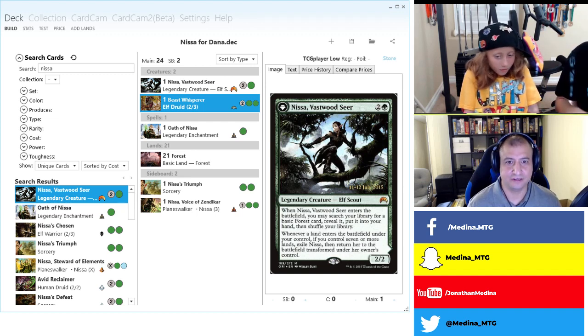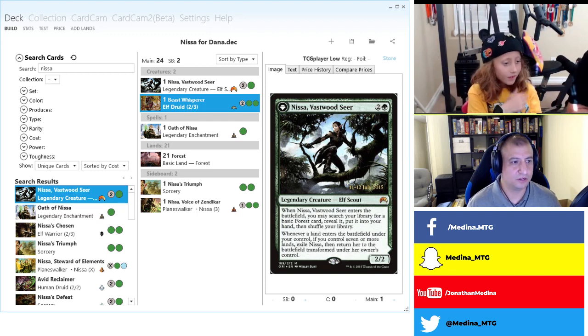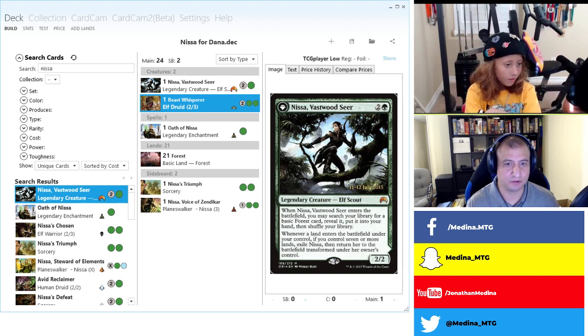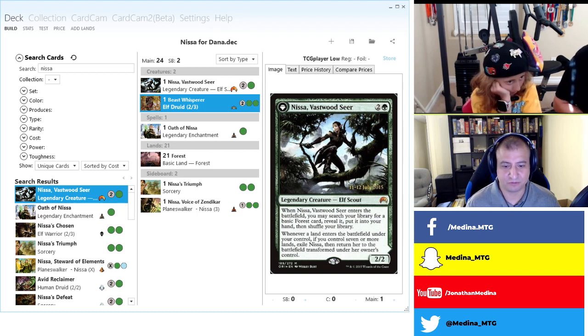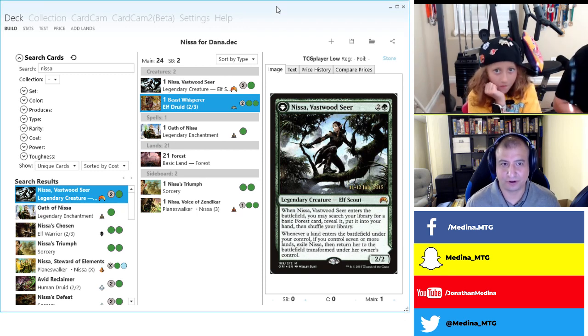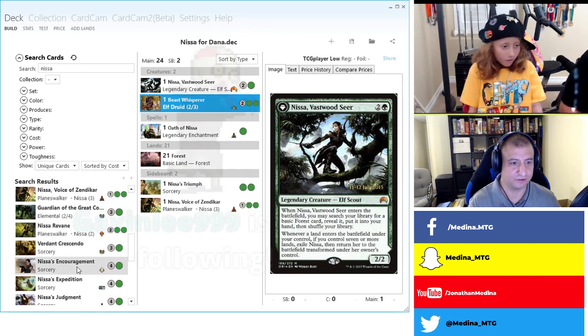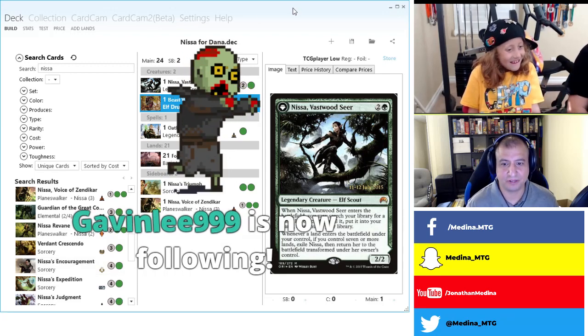We'll just do it through the stream because if we share it through Zoom we might have a problem. When we're looking at this, this will be your deck right here. As I start to add stuff — for example if I add a Nissa — it will come up on the screen. I think people are starting to show up, so let's talk about what we're doing.